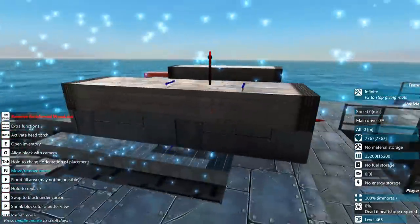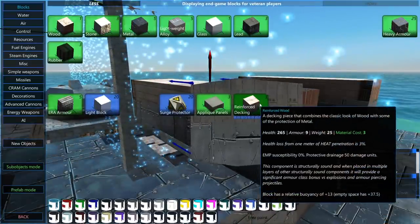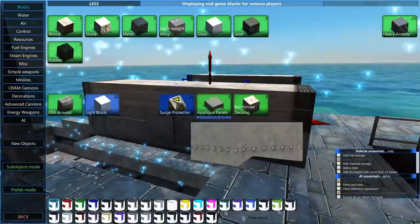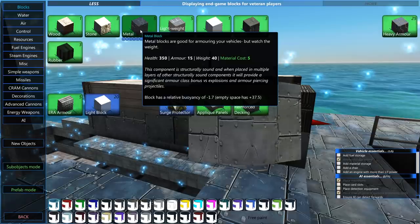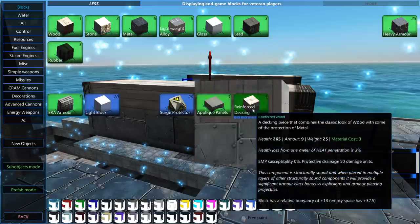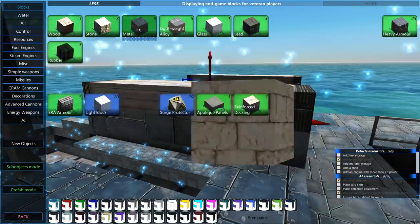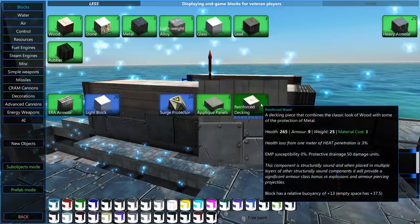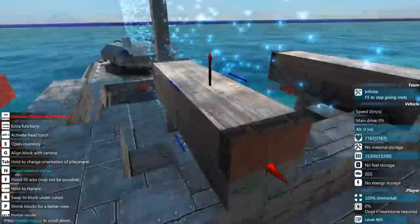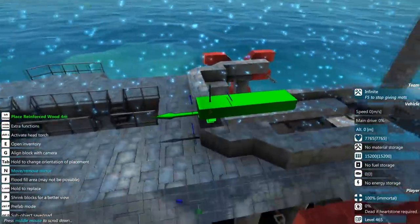Random side note — how did I miss this item? Reinforced decking. It combines the looks of wood from the outside with some of the defensive metal. Armour is 9 whereas regular wood is 3, health is 265 whereas regular is 180, and of course metal is better in both ways. But this is also lighter than metal, though more expensive than the regular. Definitely need to use that in future builds.